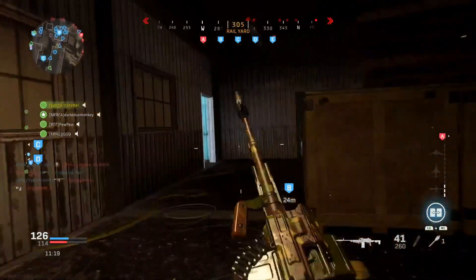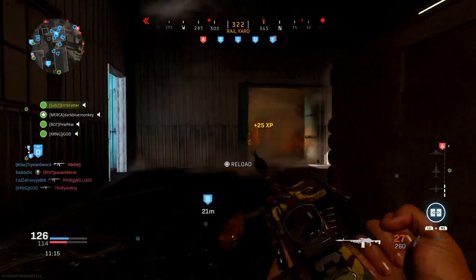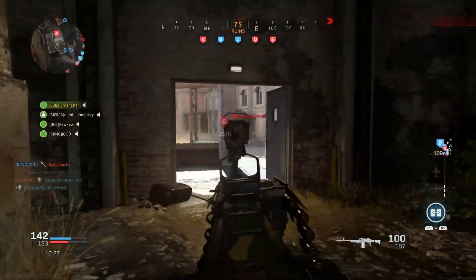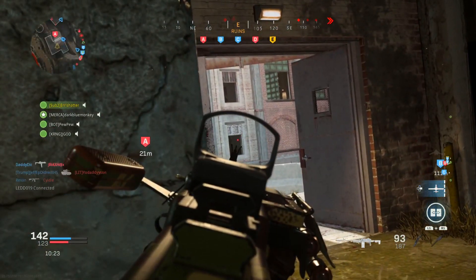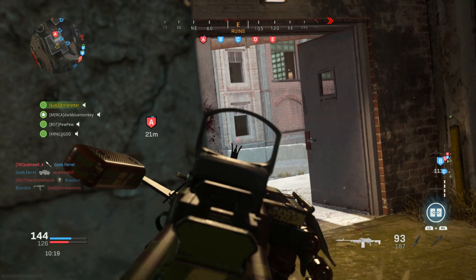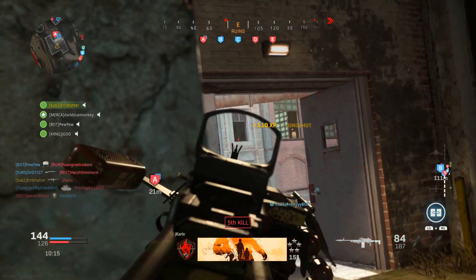In Black Ops 2, overkill returns but as a wildcard rather than a perk. You carry a primary weapon in place of your secondary, but it includes the ability for only one attachment. The only way to get a second attachment on that weapon is to also equip Secondary Gunfighter, but once you account for the sacrifice required, it's either not worth it or puts you at a significant disadvantage.